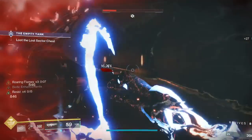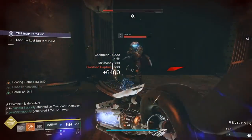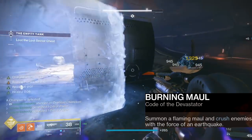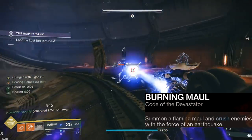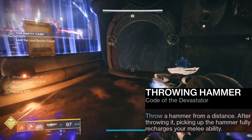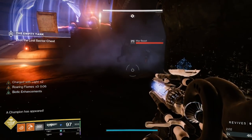Let's go over the subclass because it's really important. We have Burning Maul — summon a flaming maul and crush enemies with the force of an earthquake. That's our super. We have Throwing Hammer, which is what the build is centered around: throw a hammer from a distance, and after throwing it, picking up the hammer fully recharges your melee ability.